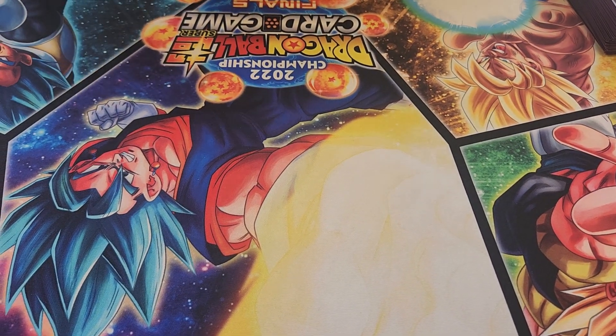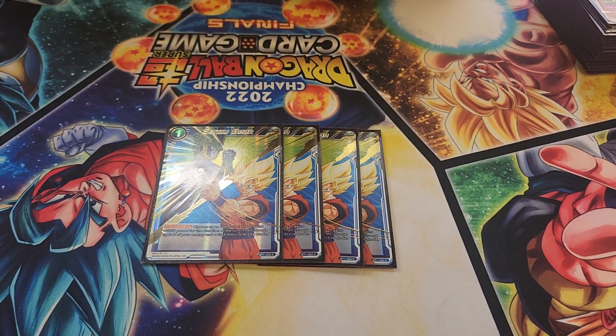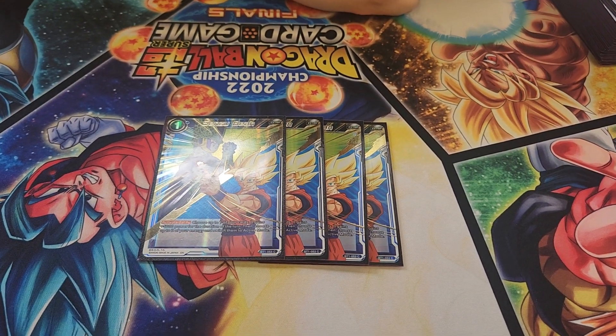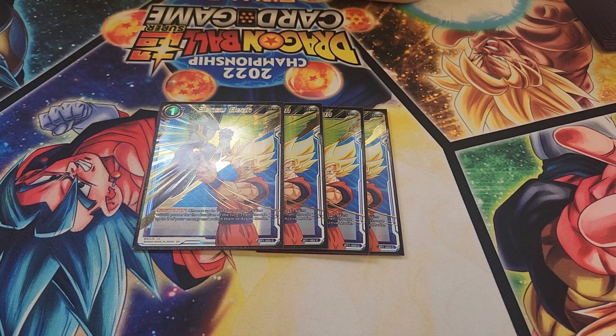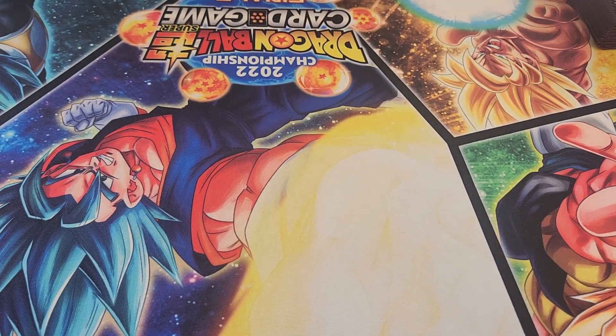Another card that doesn't really need to be spoken for — Senzu Bean. Jun's got the playset of the new ones now because he got top four. Just defensively it's 5k untap two, super good against aggro, and you can do more shenanigans with Gohan arrivals, etc.